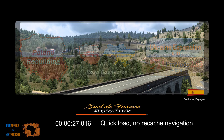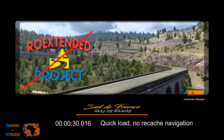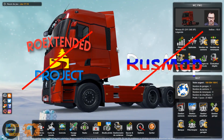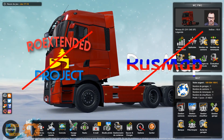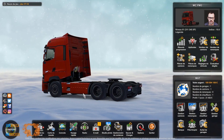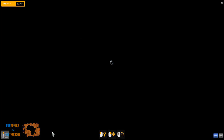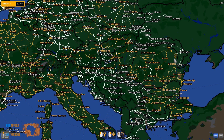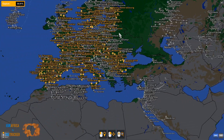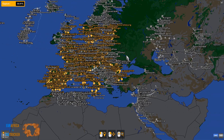En contrepartie, on ne chargera pas ROEX, on ne chargera pas non plus RUSMAP — non pas pour des raisons politiques — mais tout simplement parce que ROEX Extended et l'Ukraine utilisent les mêmes secteurs, donc elles ne sont pas compatibles. Et puis il n'y a pas de route de connexion entre la Pologne et la Russie sans inclure ROEX Extended, donc ce n'est pas possible.